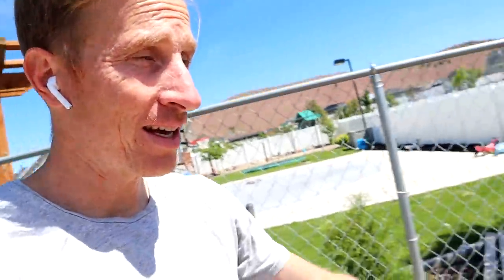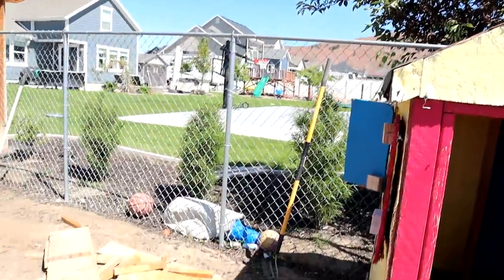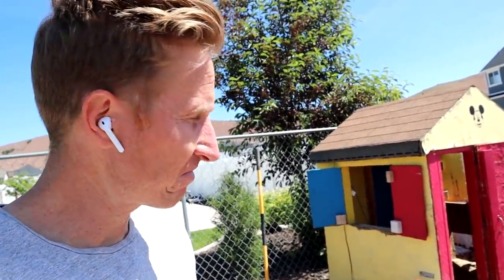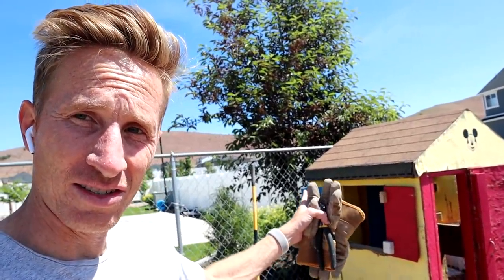I wanted to update you on what's happening out here. Basically we're taking back the Mickey Mouse Clubhouse. I built this thing when Zaid was probably like four years old, and I turned it into a chicken cage when I built that playhouse over there. But we're getting this area ready for the pool — putting gravel down, cleaning it up. We thought about getting rid of it, but it's still a usable structure. That roof is going to last another 36 years. Kind of nasty that the chickens were living in it, but I'm going to clean it out, spray it, spray paint it, and it'll be good as new.